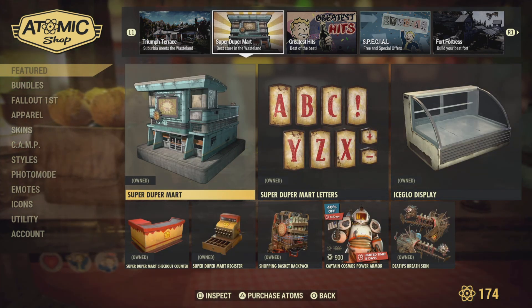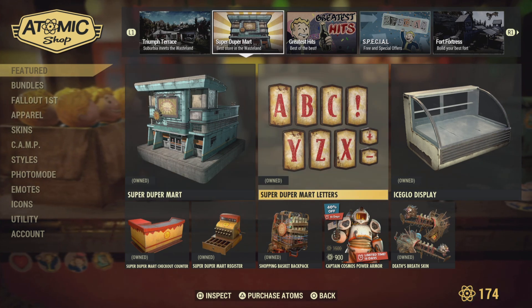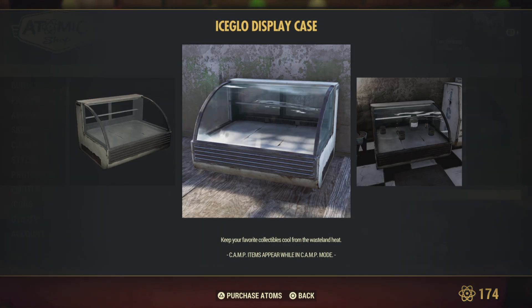Super Duper Mart — I think everyone's seen enough of this by now. These are pretty cool; you can put just about anything in them.